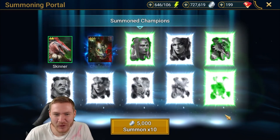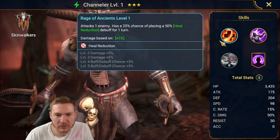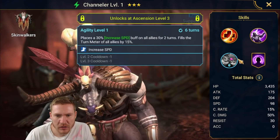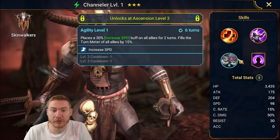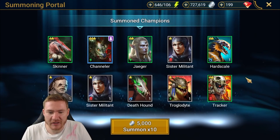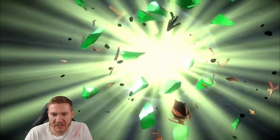Channeler — what do you do? Heal reduction, stun, and speed buffing — there we go, we got ourselves a booster! Our first booster, because we can't get Diabolus to drop either. I'll take that.